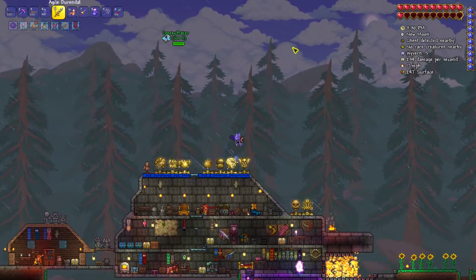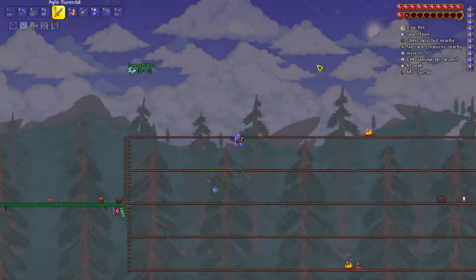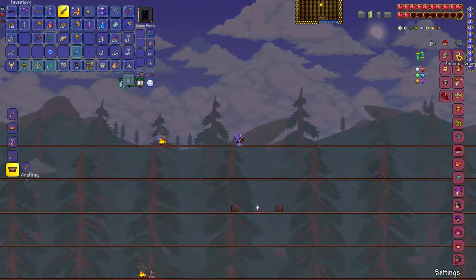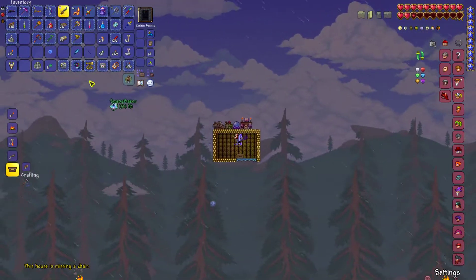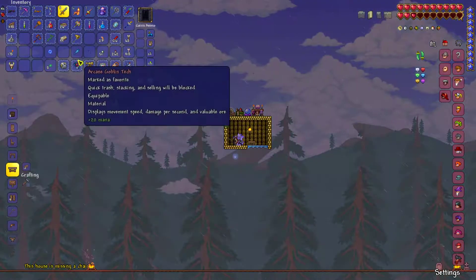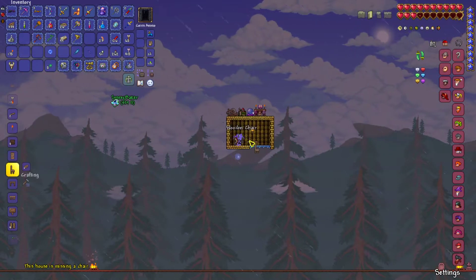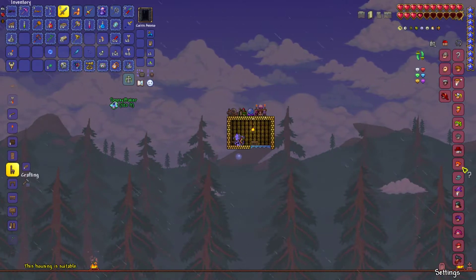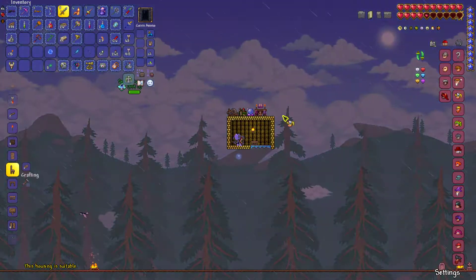Why have we not made the nurse one? That's the question. You can make one if you want. Oh, it's not a house anymore cause the bed is gone. It's missing a chair. The crafting table counts. Now it's suitable. I was wondering why they're not supposed to be up here anymore.